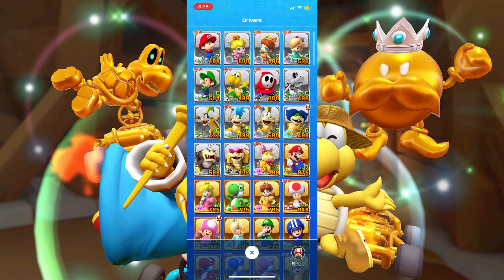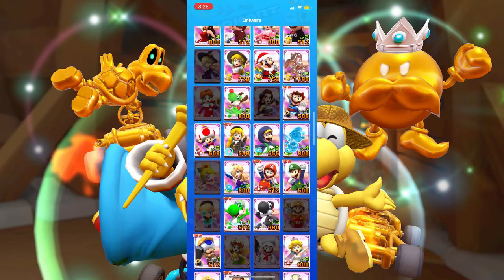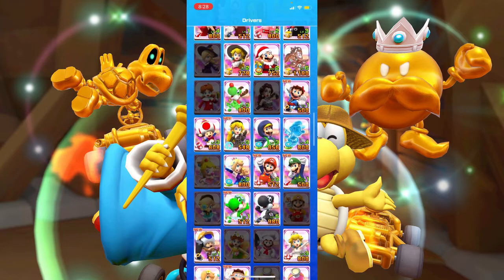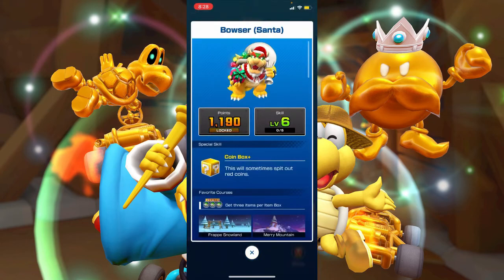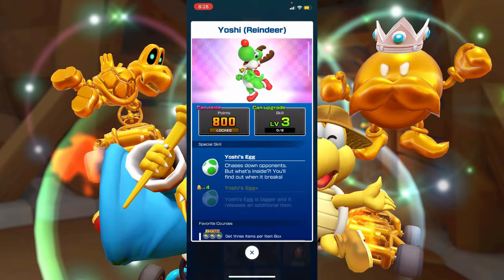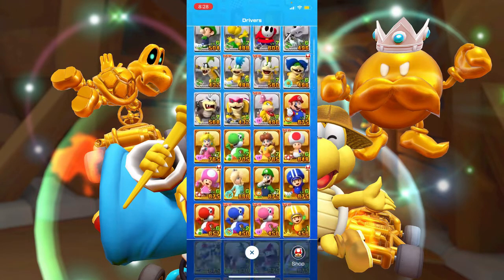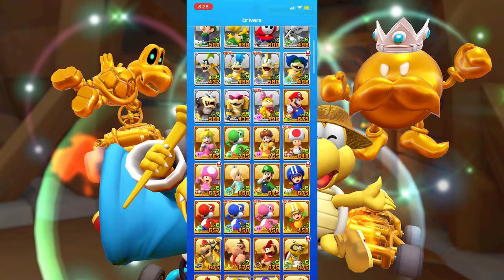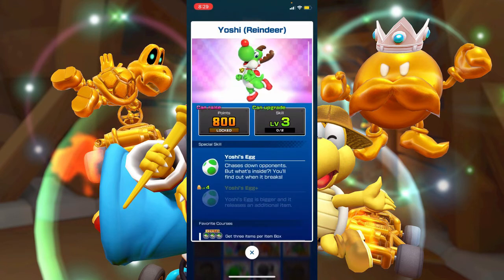Now we're gonna rank the characters on design — how do I think the design stands up? So taking a look at Daisy Holiday Cheer, Mario Santa, Yoshi Reindeer, and Bowser Santa. Last place: Yoshi Reindeer. I actually like his design, but out of all the holiday characters he just has barely anything added — just antlers, a nose, and a bell. Looking at regular Yoshi, his shell color stays the same, he wears red shoes, but that's it. Shoes, nose, bell, and antlers — that's all he gets.